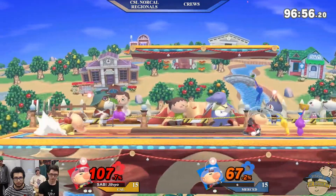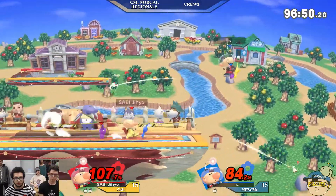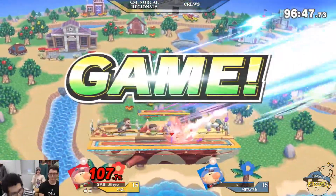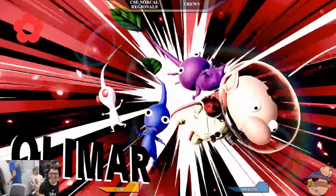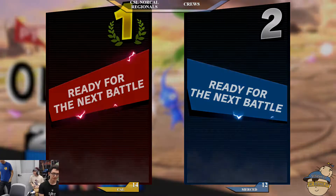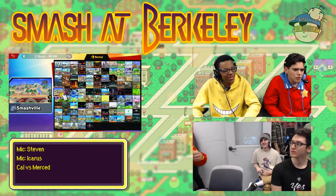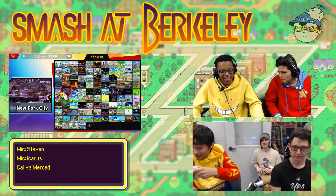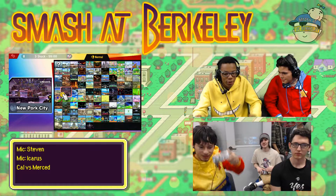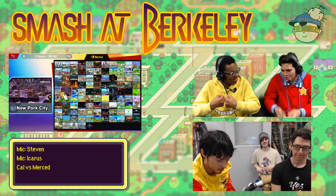He didn't take damage but he's already at 70% — that's actually 84% on Sativa at the moment, at one stock. Very nice — Hydro ending his lead over Sativa, and that is going to be Merced's down by three stocks. Those were really, really great interactions between the forward smashes with both players, but it ended up working on the Berkeley side. If you got Olimar, you put an unstoppable Olimar versus another unstoppable Olimar — it's like the battle of two unstoppable forces.